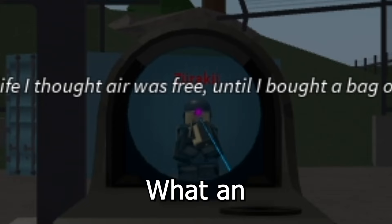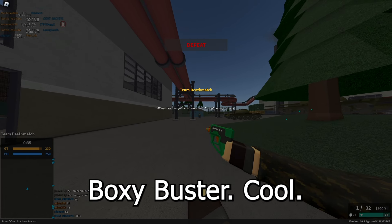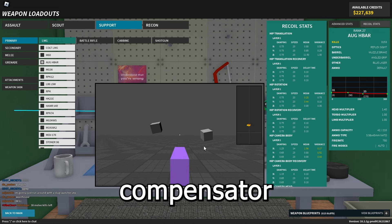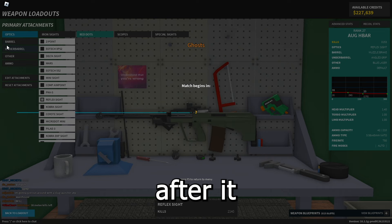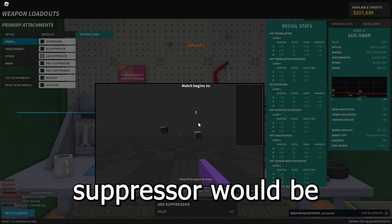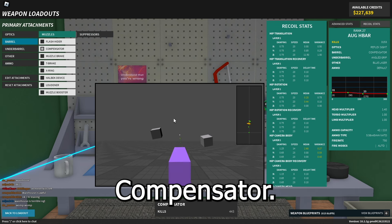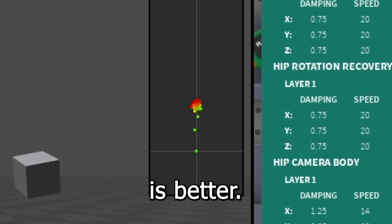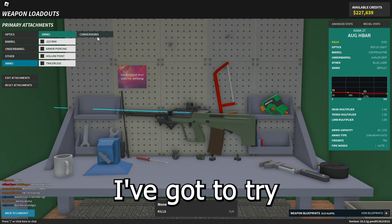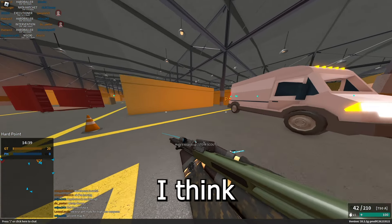I'm going to show you guys the recoil pattern — it has a little bit of horizontal, so I might want to put a compensator on there. But as you can see after it jumps, it's actually pretty accurate. Let me try the ARS suppressor too. Comparing that to compensator — yeah, compensator is better for sure. That's actually really accurate. I wonder if armor piercing is worth it — no, I don't think so.